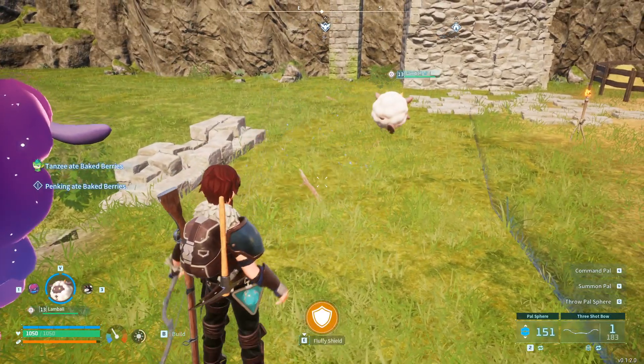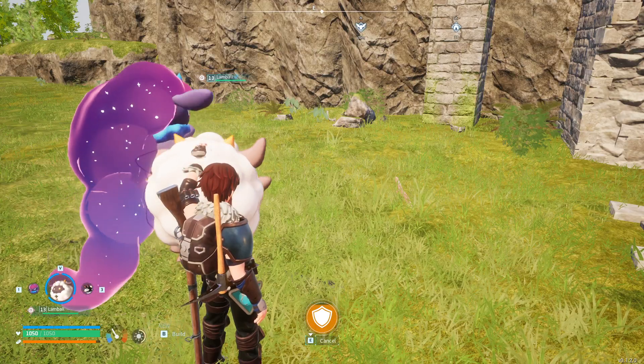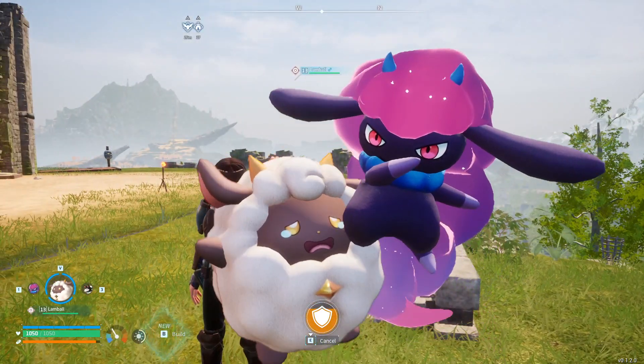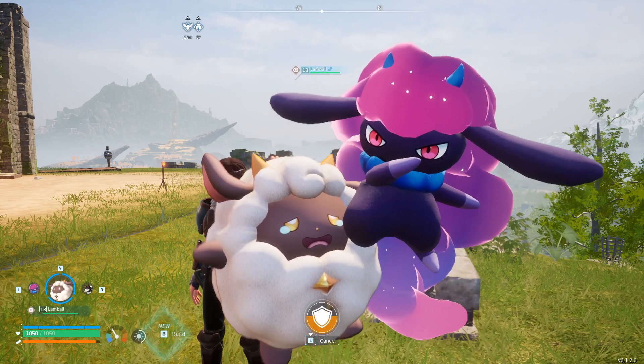Here is a demonstration of Lambal's Fluffy Shield partner skill. As you can see, you hold up Lambal in front of you to block incoming attacks. If you look closely, you can tell that Lambal does not like this. Having done this myself, I can tell you that this is a monstrous thing to do, and we are monsters for doing it.